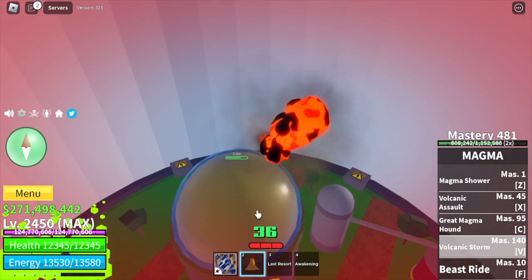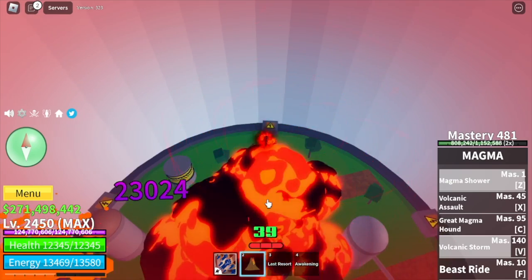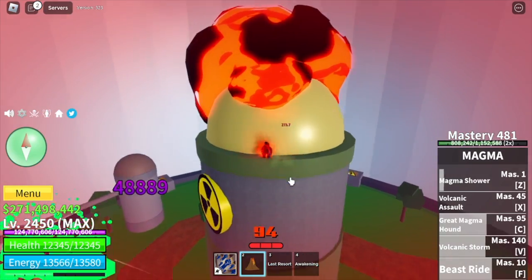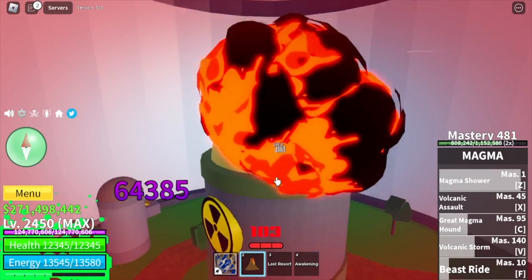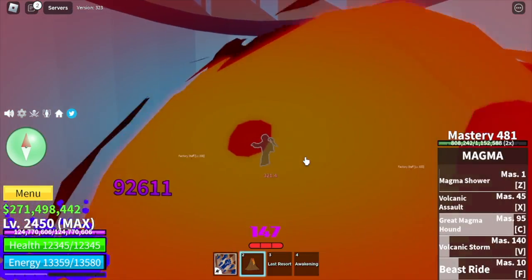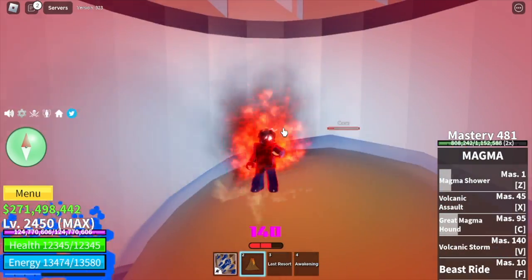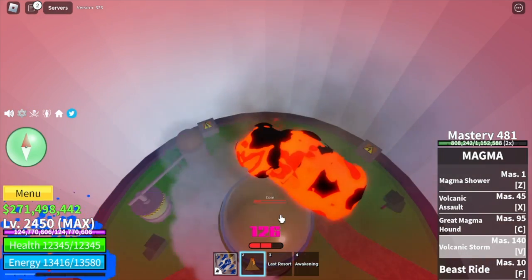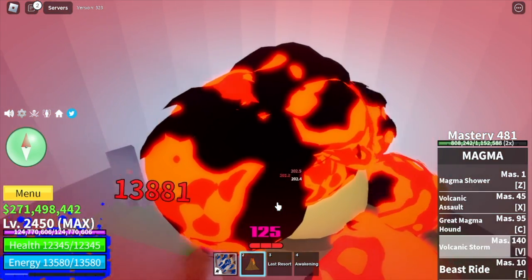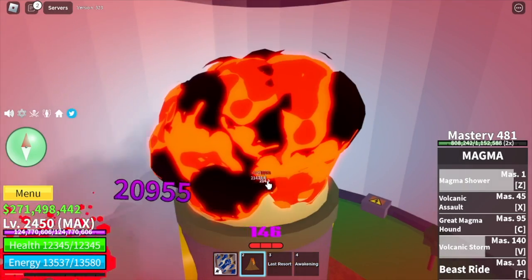Don't worry. We're gonna use the V skill and Z skill. The ticks and the limit break are kinda slow. While we are destroying this factory, please comment in the comment section what combination should we try — maybe Angel V4 with some fruits, or Human V4 again with Venom, Blizzard, or how about the Cyborg race? I know that race is really good for grinding. At 125 limit break, the damage is 22k.